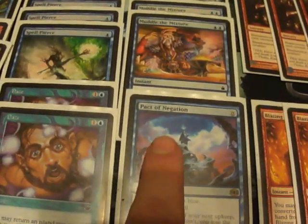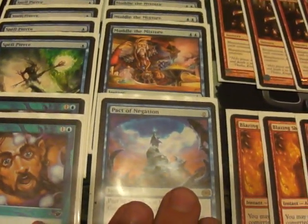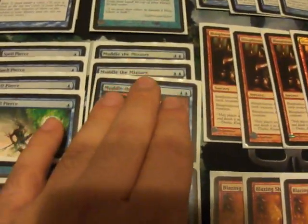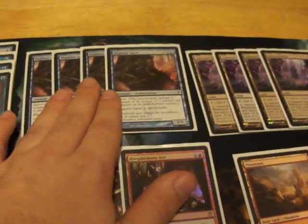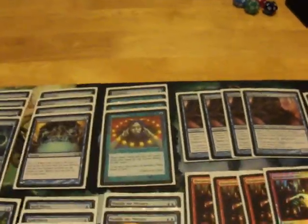Pact of Negation — because I am a college student and money is very tough to come by, so we don't use Force of Will, we just use Pact. Pact's pretty expensive too, but it's a lot cheaper than a Force — 20 bucks to 60, take your pick. I also run three Muddle the Mixture. It doubles as protection — counter target instant or sorcery — and it can also transmute for one in double blue. The two-drops it grabs are most notably Blazing Shoal, but it can also grab Blighted Agent, Peer Through Depths, and Daze.